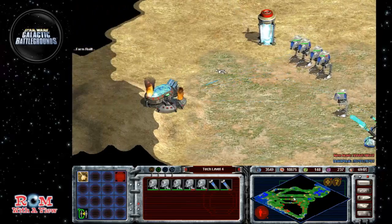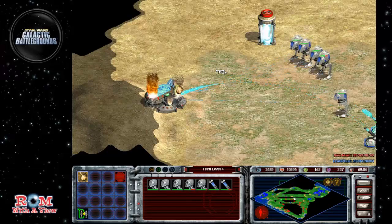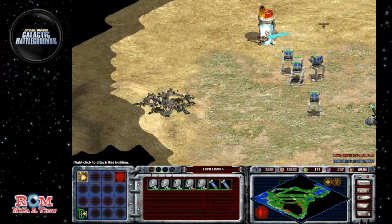Once this is attacked and destroyed, we'll take out their power core and we will continue to move towards the west there, and slowly move towards our little shipyard and our little satellite base that's down there that we built. It's got to be close. There we go. They should automatically start targeting that kind of stuff.